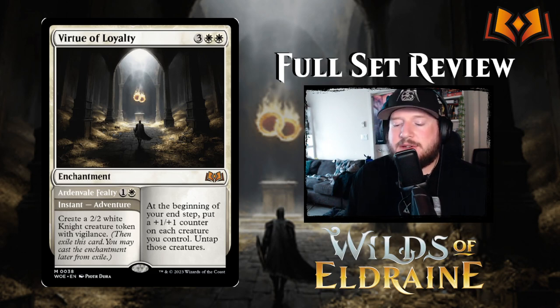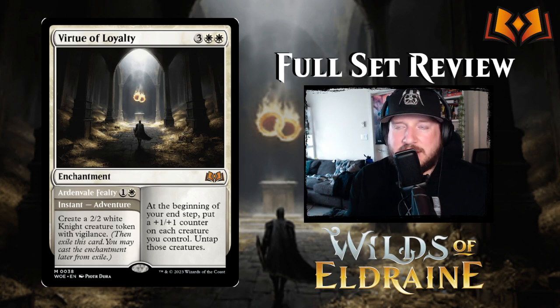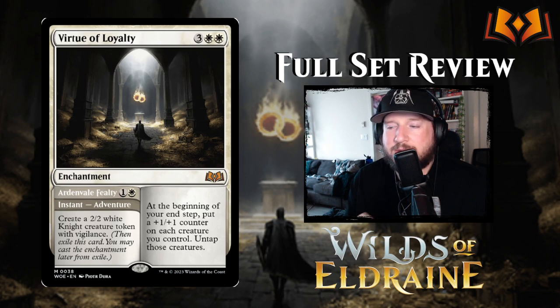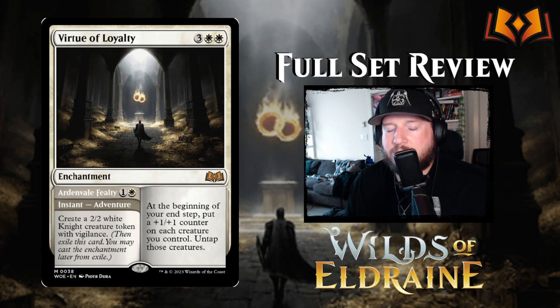Next up is Virtue of Loyalty. There's a virtue cycle in this set — each color has a virtue based on the specific castle aligned with that color. Virtue of Loyalty is 3 white white for an enchantment: at the beginning of your end step, put a 1/1 counter on each creature you control and untap those creatures. You can tell all of the virtue cards are going to be very powerful — this one is no exception. Being able to swing out every turn and untap all of your creatures to block the next turn is pseudo-vigilance, and it's fantastic. It has an adventure side, Arden Vale Fealty, which is the white castle's adventure — 1 and a white for an instant, create a 2/2 white knight creature token with vigilance. The fact that the token has vigilance while the enchantment gives pseudo-vigilance is kind of weird, but it's still very powerful.